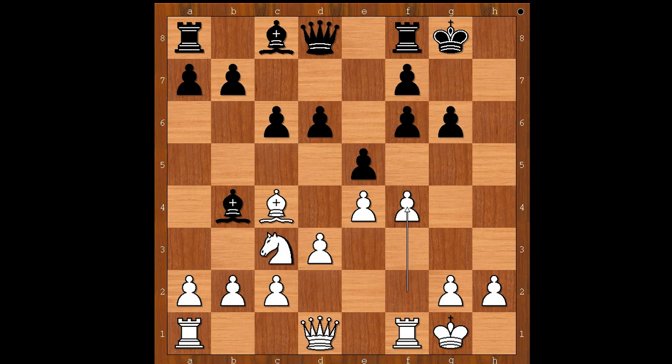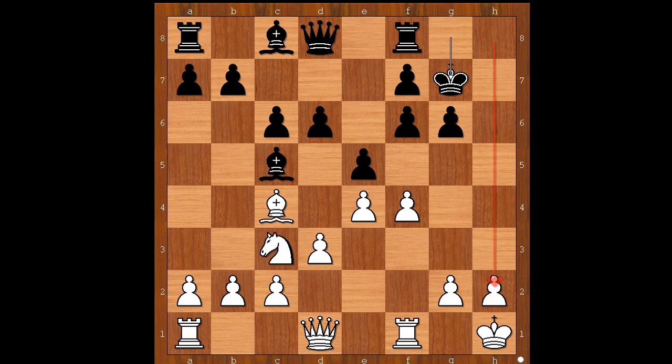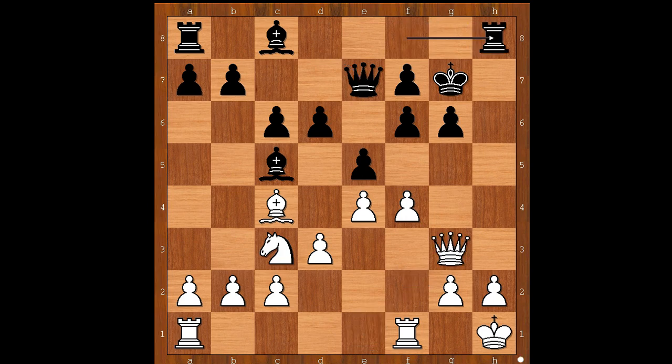Let's have a quick look at that game. f4, Bc5 check, Kxh1, Kg7 — intending to use the h-file to attack the white king. Qe1, Qe7, Qg3, Rh8, Rf3, Pxf4. And black went on to win this game.